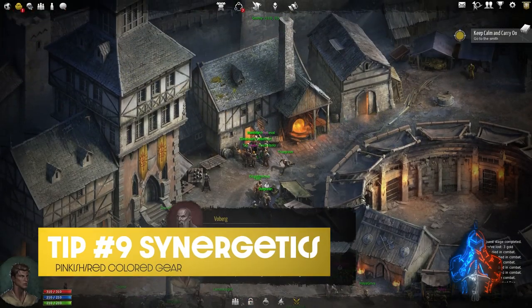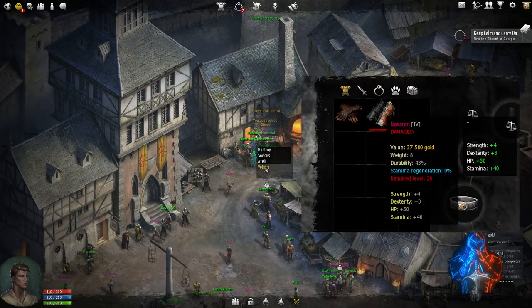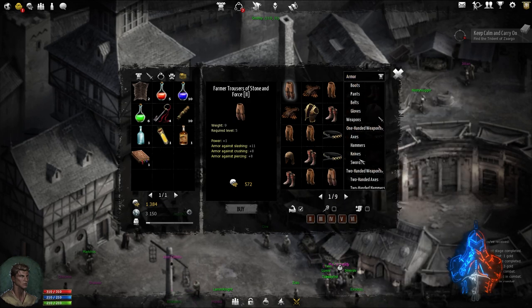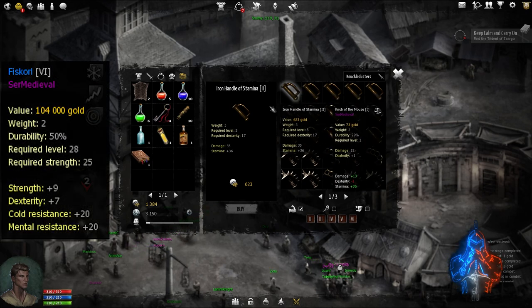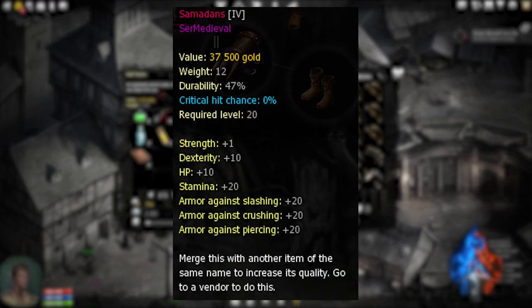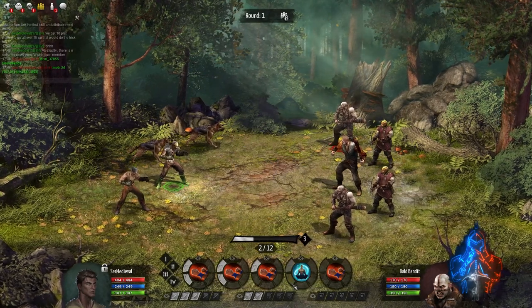The next thing to talk about is synergetics — the reddish-pink colored items you can obtain from farming bosses. I've been told that these are actually random and that any boss can drop any synergetic, but I've yet to confirm that. These are mostly armor-based items; you should not see any synergetic weapons. However, you will see blue-grade weapons known as rares, or even epics if someone gets extremely lucky. When you get synergetics you're also able to merge them together to create an even higher level version of the item. Both champions and bosses are really good for farming experience, and later on you'll find yourself spending a lot of time with these.